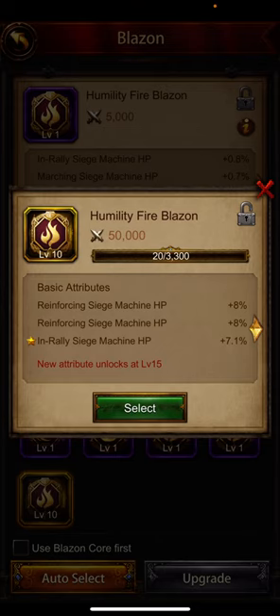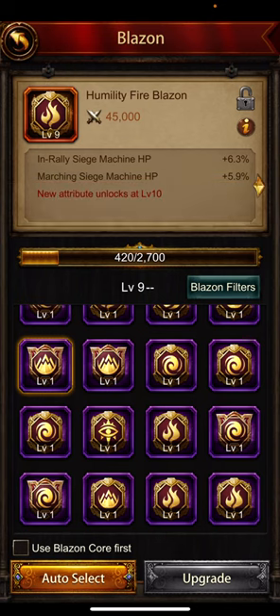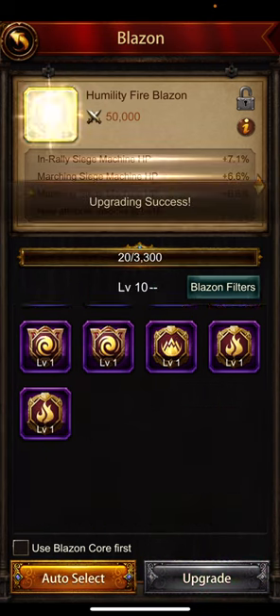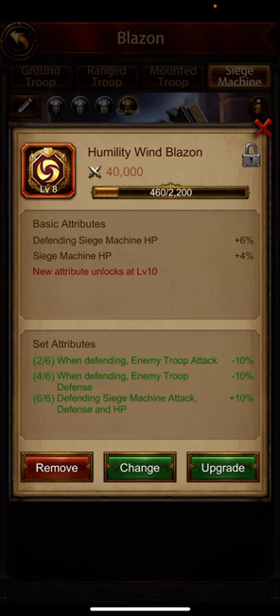We'll do an upgrade with the old blazon — select upgrade — and we got a marching siege HP, wonderful. This one — defending siege machine NPC defense — fantastic.